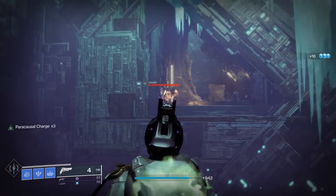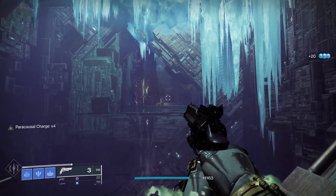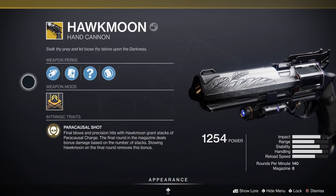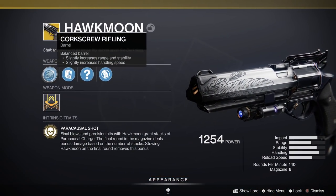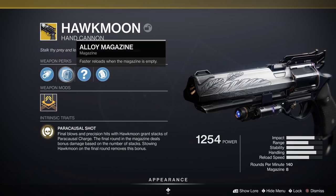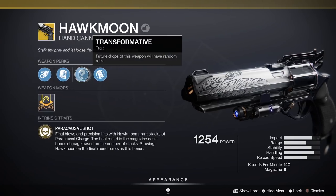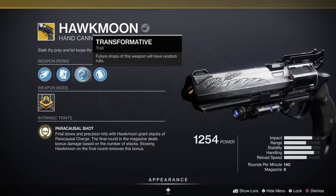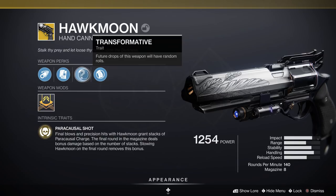Looking at the rest of the perks: it's got Corkscrew Rifling for increased range, stability, and handling speed, and Alloy Magazine for faster reloads when the magazine is empty. Considering the entire point of this weapon is to get to that final round and deal bonus damage, this is a perfect perk. Mix it with some hand cannon reload mods and Hawk Moon reloads really quickly. But it's the exotic trait after that which has everybody talking.